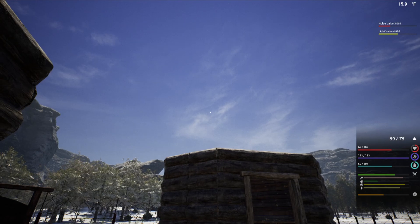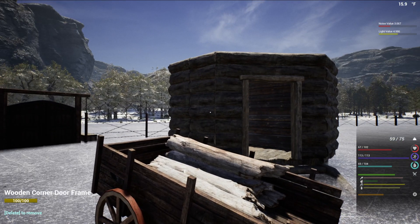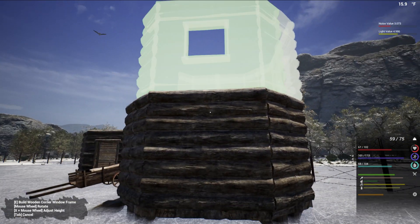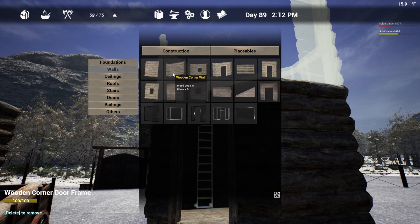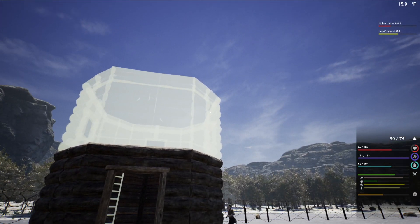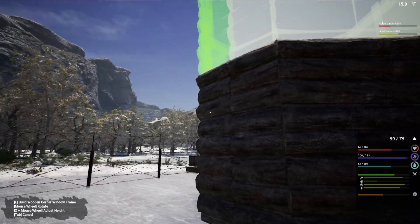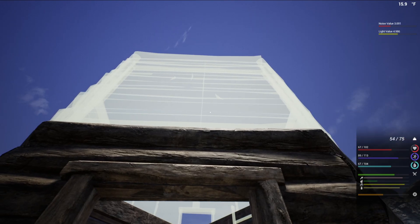I'm gonna place that there and have walls up. We'll have an inside like this so we can look on the inside. Since there's gonna be a hole there, there's no point in that being a window - we can place that right there. I think I will actually make it three high. I'm gonna put flooring right there so we can go up and then go out and stand on the edge and look down over the edge.